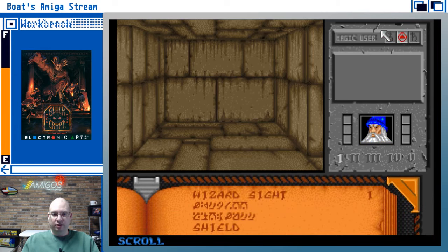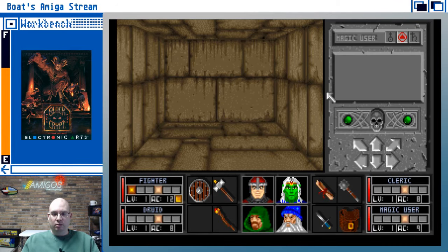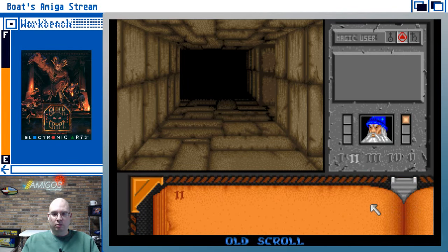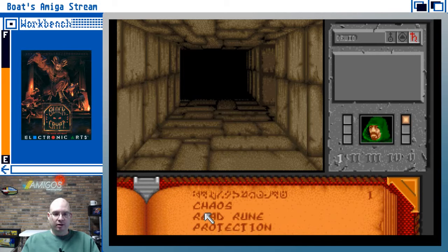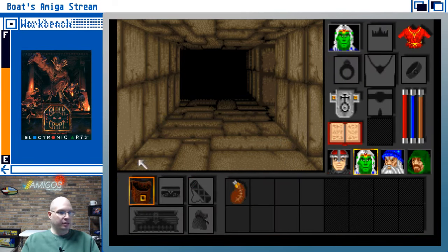I do have some magic — got wizard sight and shield. So this is like cleric, druid, and magic user — they each have different spell types. He knows these spells. That makes sense. And we continue the journey.